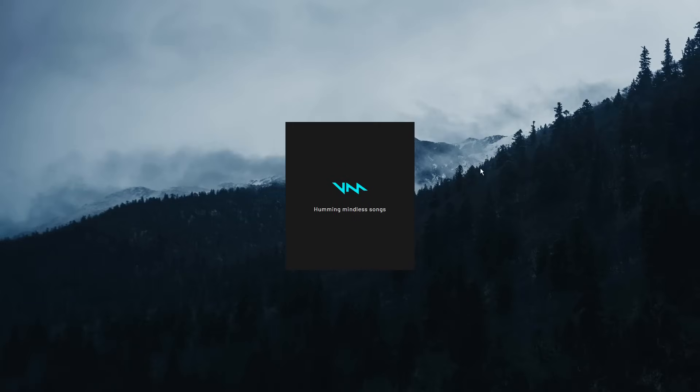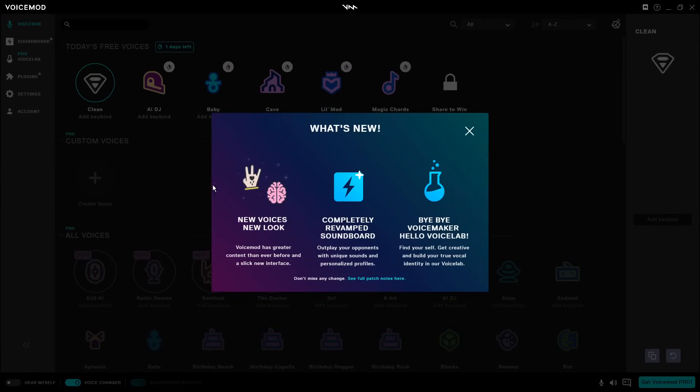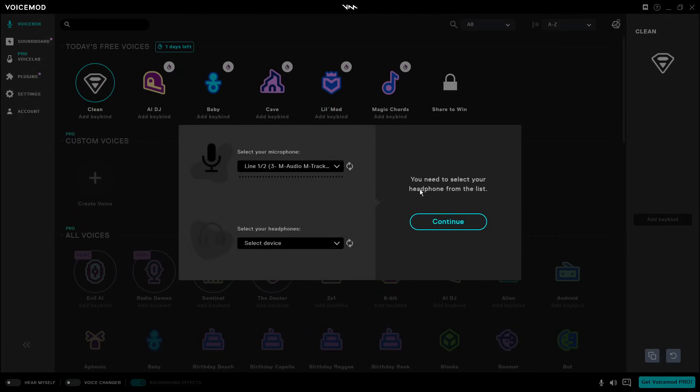What it will do is open up a Chrome window and automatically log into your account, and all it's going to do is just load. When it opens up, it'll tell you about new voices, new look, revamp, soundboard, bye-bye VoiceMaker, hello VoiceLabs, all this little fancy stuff. Anyways, when you click Next, you need to set your options.